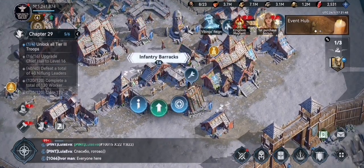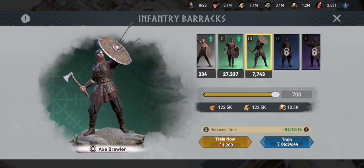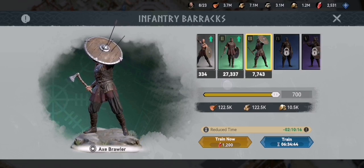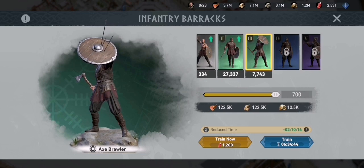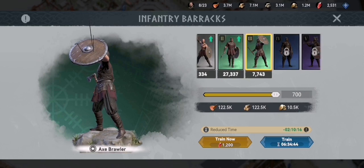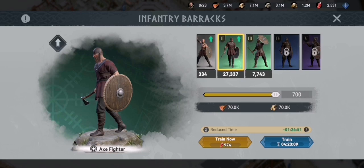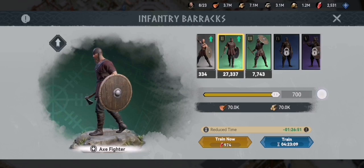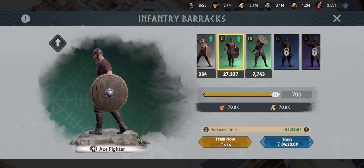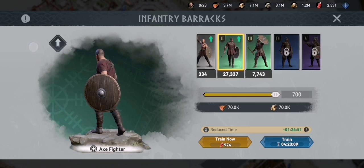Go to your barracks like you normally would to train troops, but instead of clicking train immediately, have a look at where you can see how many troops you have of each tier. Then if you click on it, you can see your options.